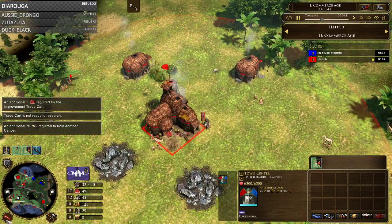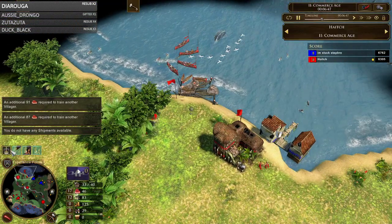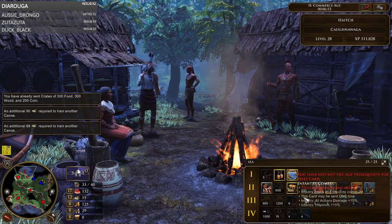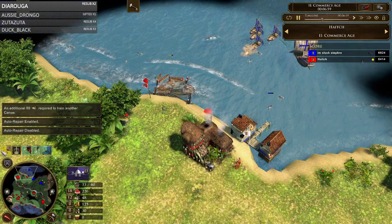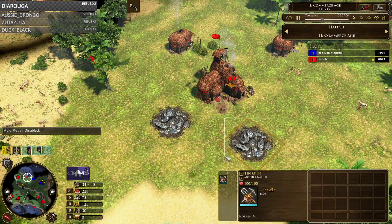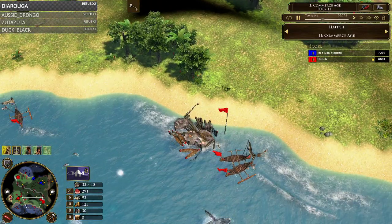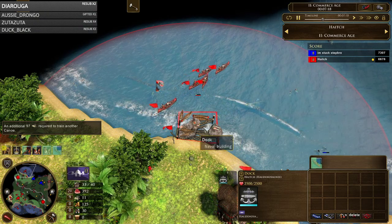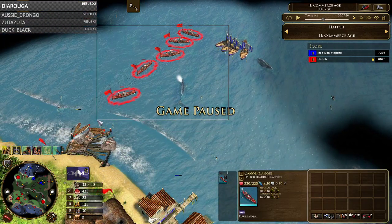I'm starting to siege his dock, and with the 600 wood I've built a TP and laid the foundation for the second one. I've got the resources for Stagecoach the moment this TP is built. I'm queuing another canoe so I don't lose this position, and queuing Stagecoach. I'm queuing more canoes, training constant villagers, and throwing in a fishing boat here and there to make sure my eco is in check. The build is four Kanya Horsemen, 600 wood for Stagecoach, and some canoes.